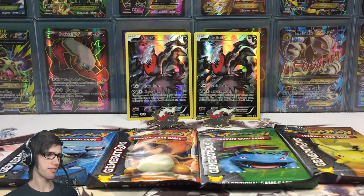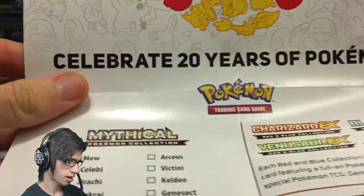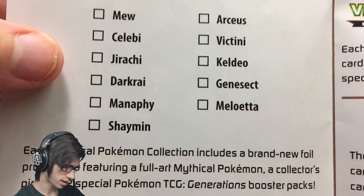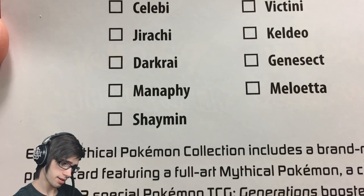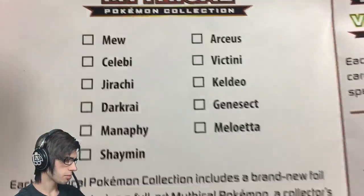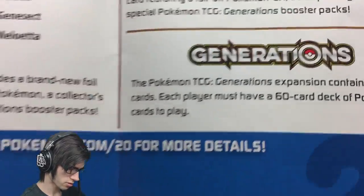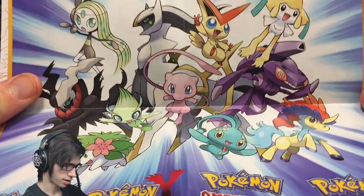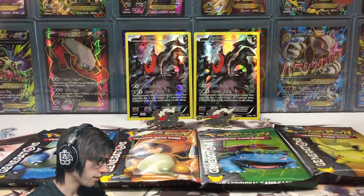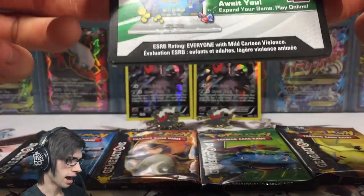Everything is out of the packaging. By default inside these Mythical Collection boxes you get a checklist for the Mythical Pokemon Collection, so you can see which ones are coming out and when. Next up is Manaphy, and then either Shaymin or Victini — I can't remember which. The checklist also shows the Red and Blue collections coming out, plus a nice little poster. That comes in every single one of these Mythical Pokemon collections.